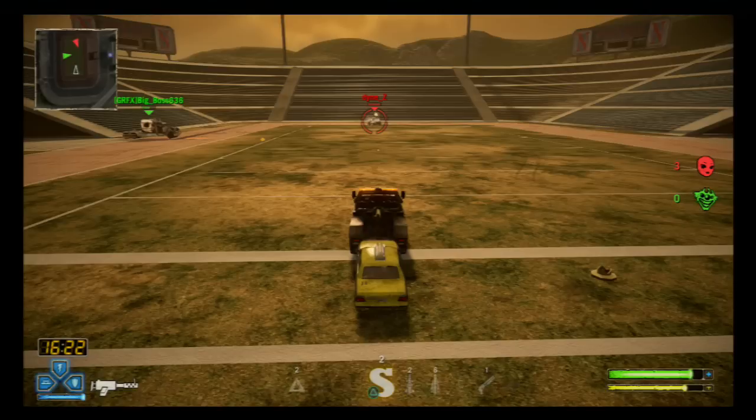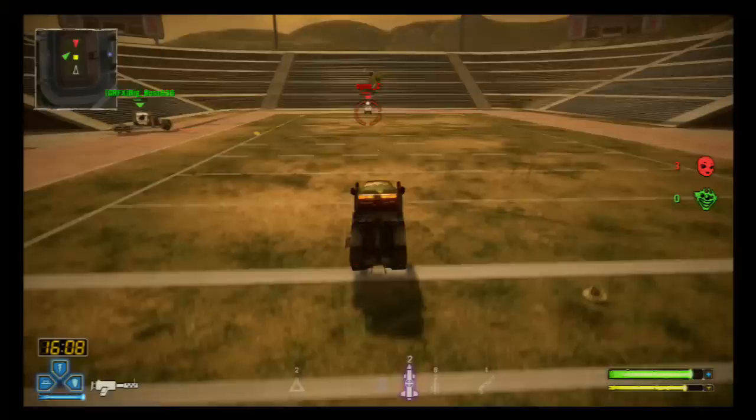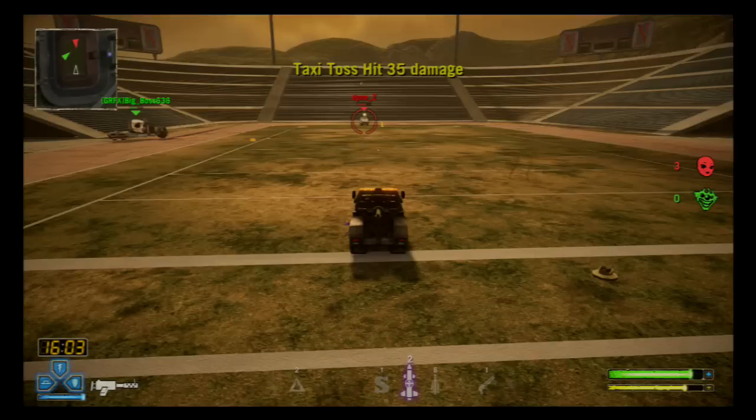His primary special is Taxi Toss, which is a homing taxi that deals 35 damage to a single enemy. After pressing R2, Junkyard Dog latches a yellow taxi to his bumper. Pressing R2 again throws the taxi in front of himself. The homing capability with this special is strong, however it has a large dead zone if you're not directly looking toward the enemy car you want to attack. It's a great special to use when you want to unload everything you have to deal the most damage possible.